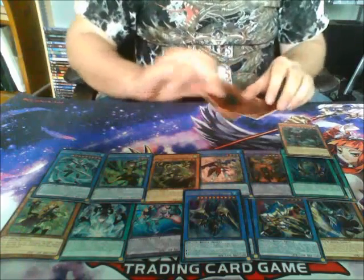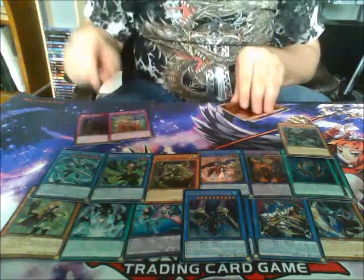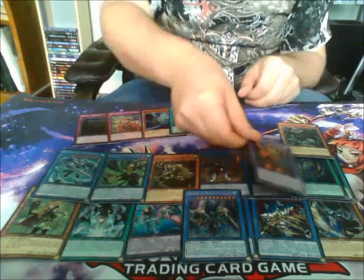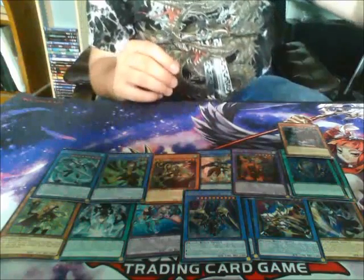Into the next set — we have Royal Decree again. Ritual Beast Seed, one of the Ritual Monsters, Ritual Weapon. And we got a second Ritual Beast Fusion Monster. That's not too bad.